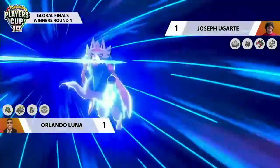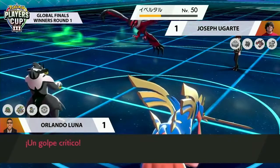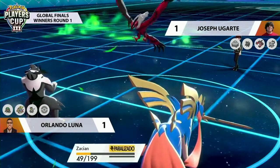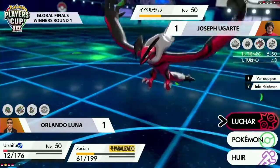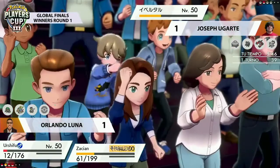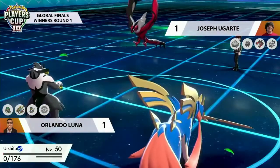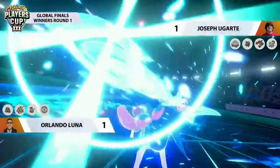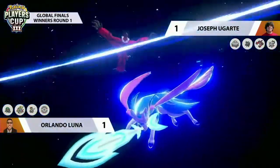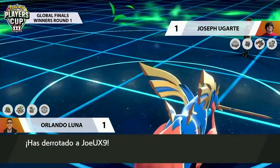Joseph is kind of relying on a full paralysis on Zacian now, but that doesn't come. Because of how defensively built Zacian is it isn't as fast as Yveltal could be, so giving Urshifu the jump to get the attack onto Landorus was the right call. Even with the Focus Sash, removing Landorus while protecting Yveltal at the same time is a very difficult spot. Zacian just doing damage every time it's able to hit, with Grassy Terrain supporting it every turn. Urshifu goes down to Yveltal, but Zacian is in such a strong position — Behemoth Blade connects onto Yveltal dealing a huge chunk of damage. A massive swing from Game 1, where Joseph looked to have a handle on the match, to Orlando now taking Game 3 and the set.